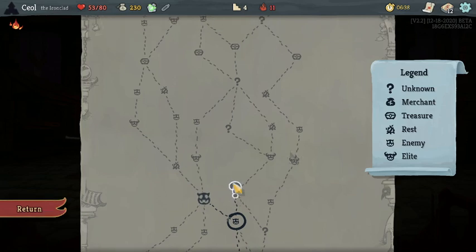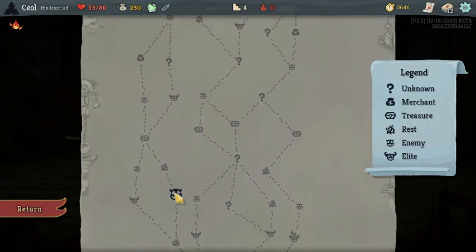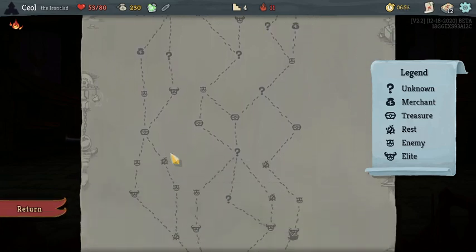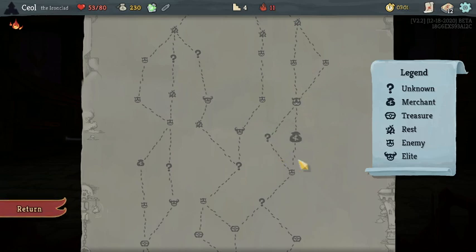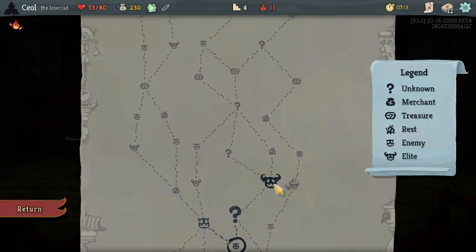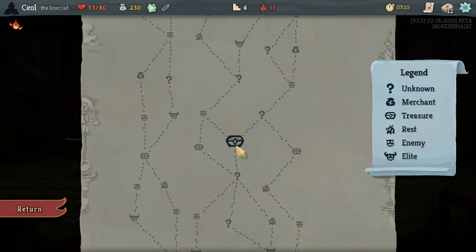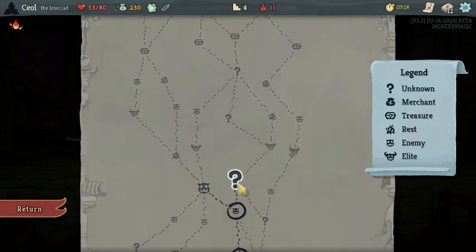We could go right for more rooms — room, elite, and then rest. Or we could go left, do another fight, then rest, then fight rest, and do this elite. I want to do at least one elite, and if we go here we might be able to do two — actually we're gonna have to do two unless we pivot this way after the chest. Two elites. I feel good right now, but who knows if that'll stay after this elite.